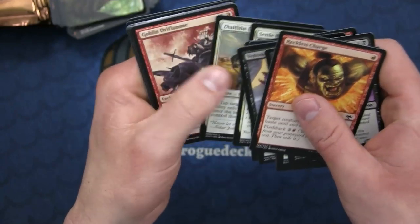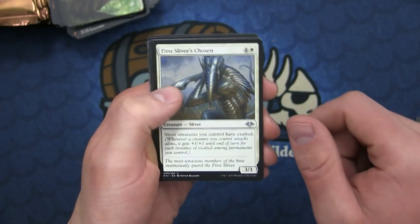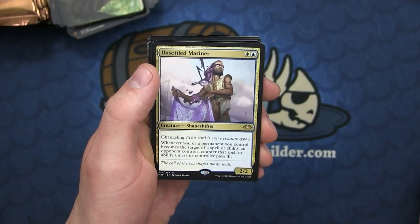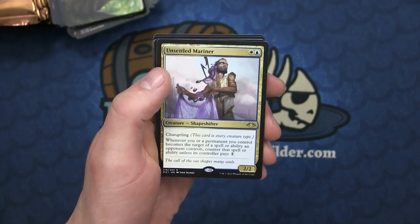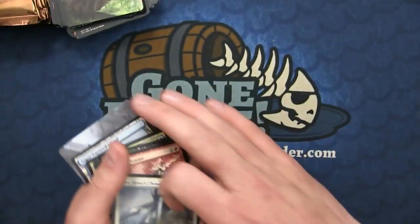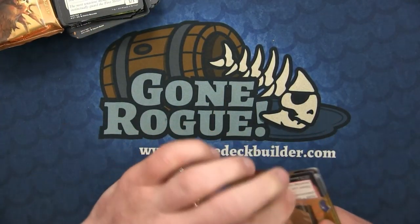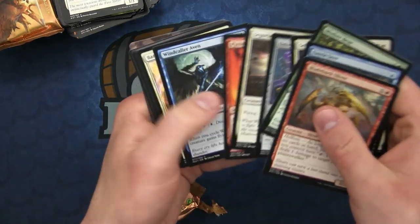Let's go on: the Orcish Oriflamme, the First Sliver's Chosen, and the Unsettled Mariner - whenever you or a permanent you control becomes the target of a spell or ability an opponent controls, counter that spell unless they pay one. It has the Rhino, and it also has the Answered Prayers Rhino as foil.